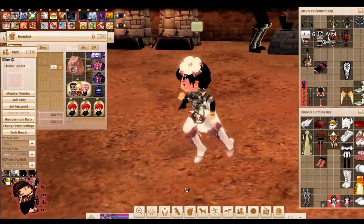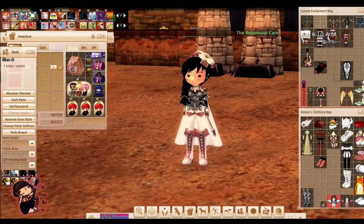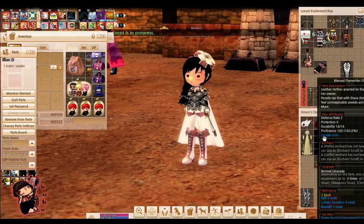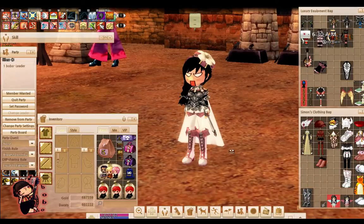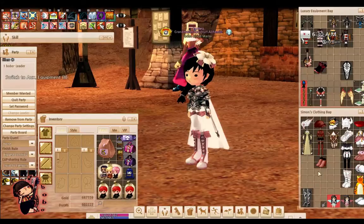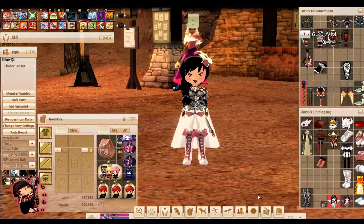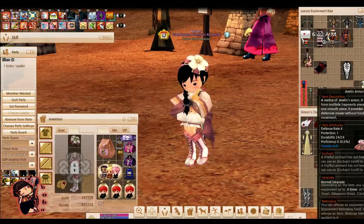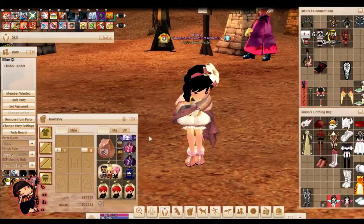Now let's get down to the gears part — the clothing, armors and stuff like that. There are three types of wear in Mabinogi: clothing, light armor, and heavy armor. In Mabinogi you can actually use clothing as armor, and it's one of the most common choices. It's really easy and cheap to repair. For me as an alchemist, I actually wear clothing despite what it might look like.